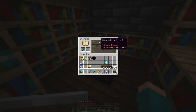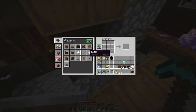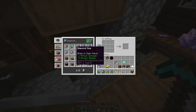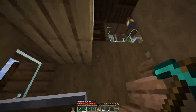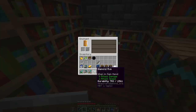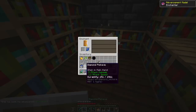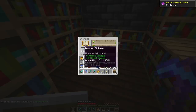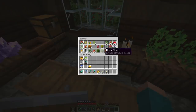Efficiency 4 is down there. This diamond pickaxe is almost broken so let's make a new one, but I only have three diamonds left so we need to do more mining. Moving up to the enchanter — efficiency 3, okay, I can take that.